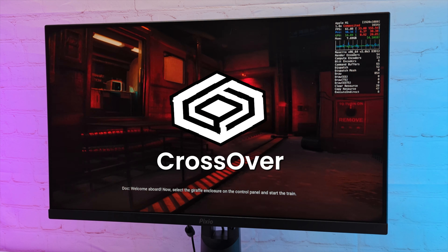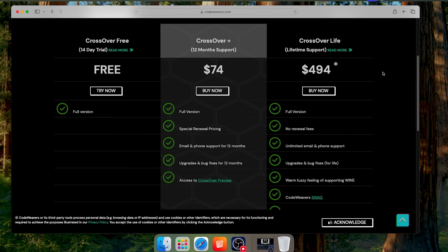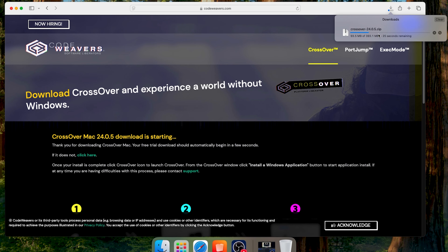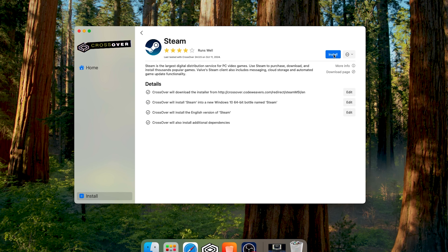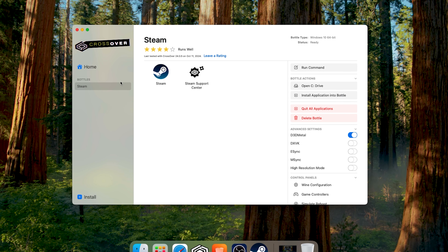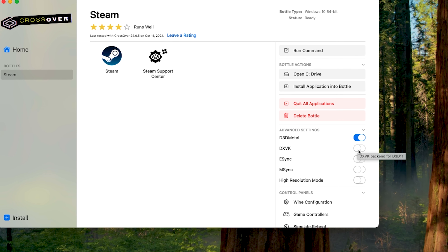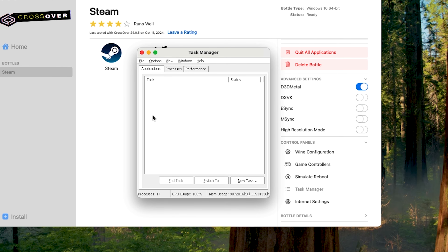Besides the Whiskey app, there is also the Crossover app, which has been around for a long time. This one is not free, but there is a free 14-day trial. The setup steps are very similar — click Try Now, enter your name and email, download, unzip, and move the Crossover app to the Applications folder. In Crossover, I clicked Install Steam and it created a Windows 10 Bottle automatically and installed it on the C drive. Crossover supports the Game Porting Toolkit as well, but it also has its own compatibility layer called DXVK, which might be better in some cases. There are also settings for controller, ethernet, and it even has a task manager.